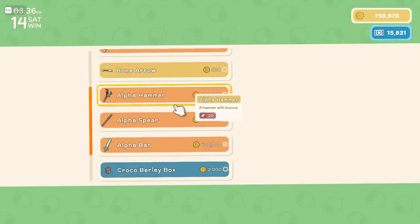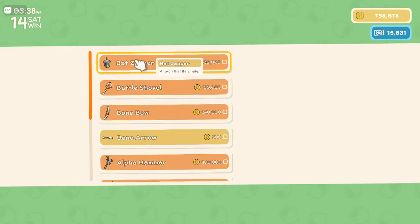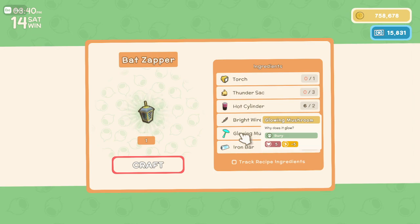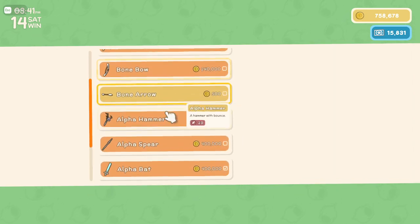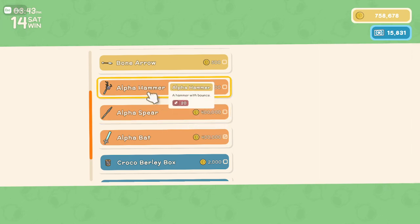So let's craft something. He's got all the stuff that he used to have, and he's got some new things here. He's got the Bat Zapper, which you can then use in the mines — we will demo that in another video. And he's got three new alpha weapons, which this brings fighting the alphas back into play, which is huge.